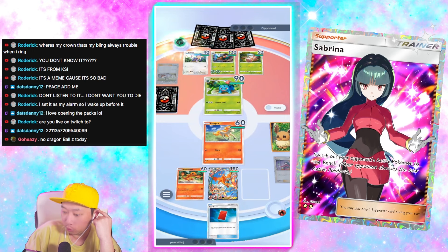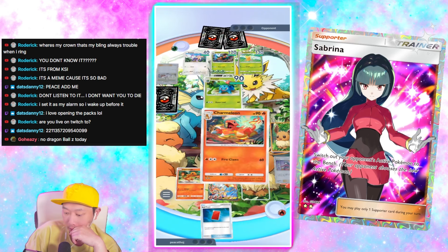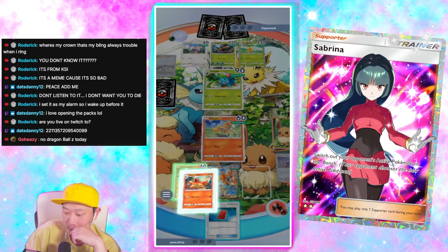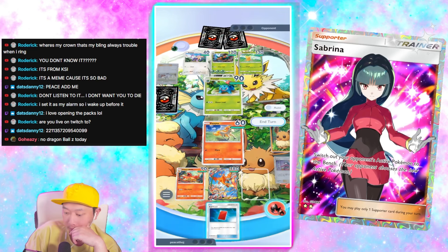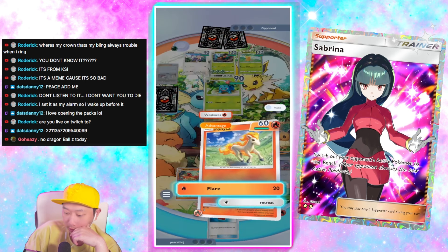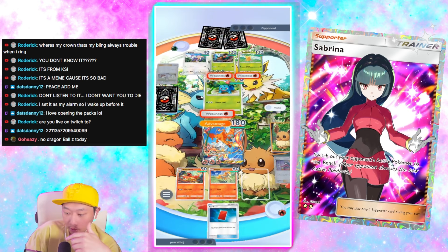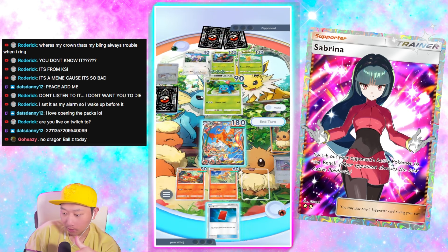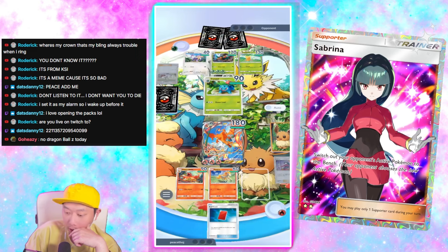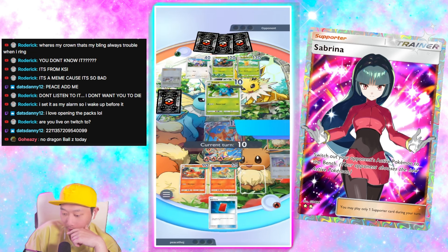He doesn't have enough to switch. So I'm going to retreat with Ponyta — retreat Ponyta or Charizard — knock this guy out and then knock out the Gogoat later. Oh shoot, this doesn't knock out Venusaur too — Ivysaur. I read that wrong too. Okay, this should still be fine.